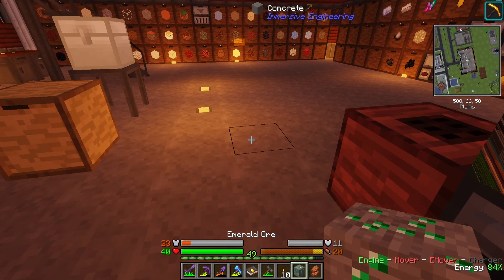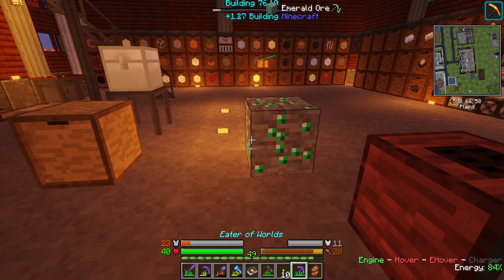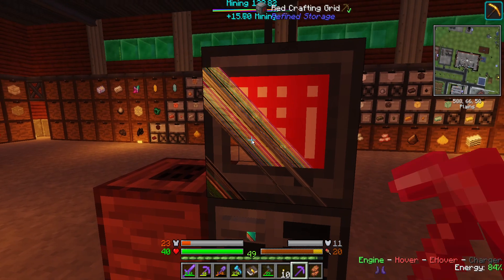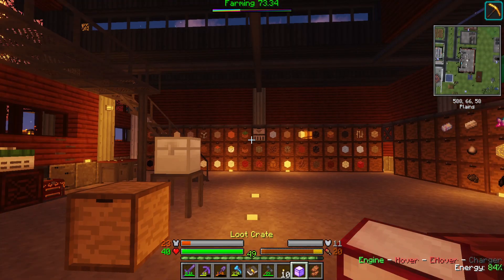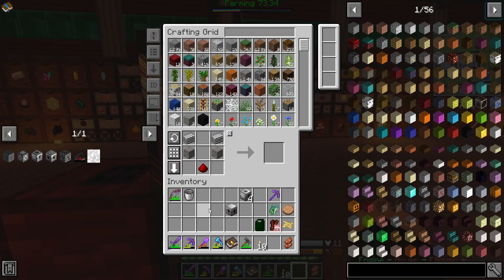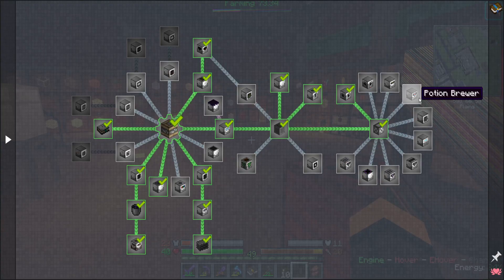I got two emeralds out of the emerald ore. Tier 2 random — okay, that works. The mob crusher stasis chamber — that's new, isn't it? The enchantment stuff all takes this advanced machine frame.